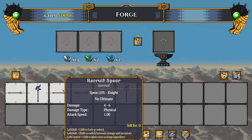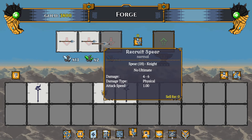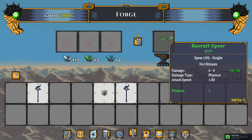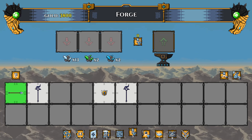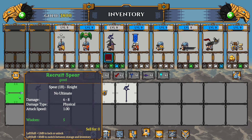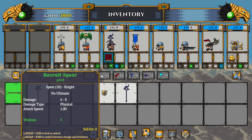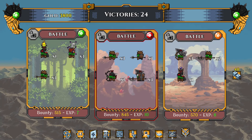Here's something cool — since we have three of the same item we can combine them together and forge them to make a higher quality version of that item. We're actually gonna sell this one — it sells for zero, no thanks. We're gonna save it just in case.